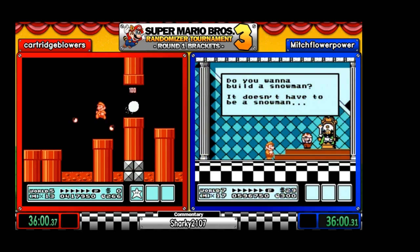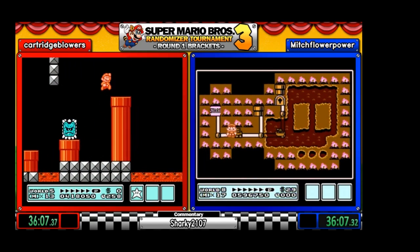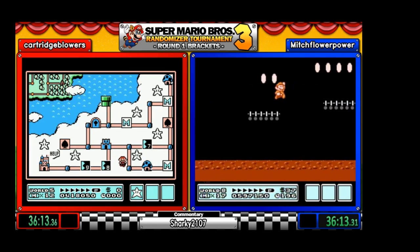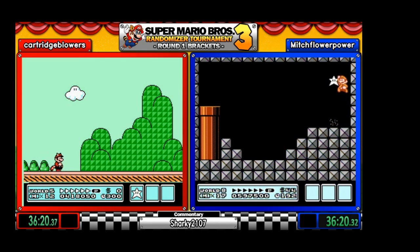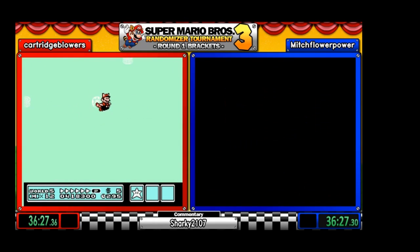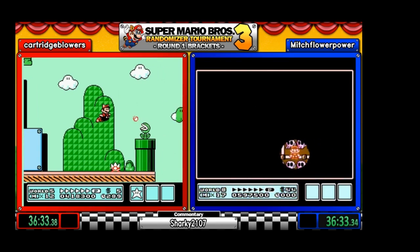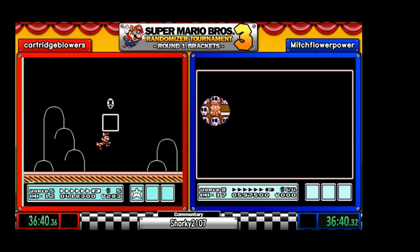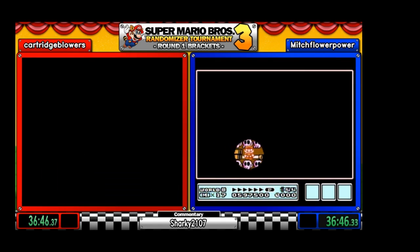For World 8, we want to find the pipe that will lead to Bowser. The second best pipe you want to find — if you don't find that one — is the hand stage. Actually, the second best pipe is the one that leads to the dark room, which gives you access to a total of five pipes. The first pipe will lead Mitch to the dark room.